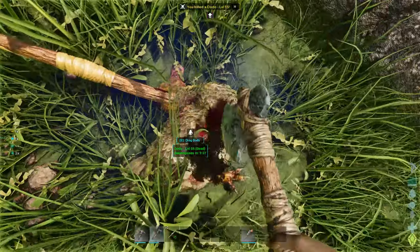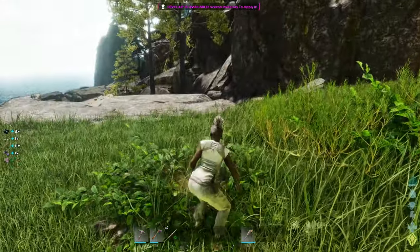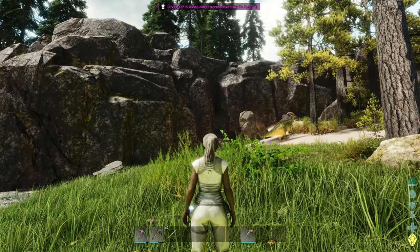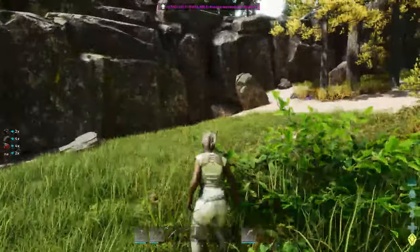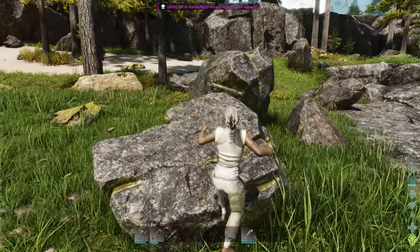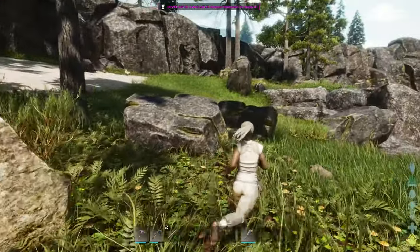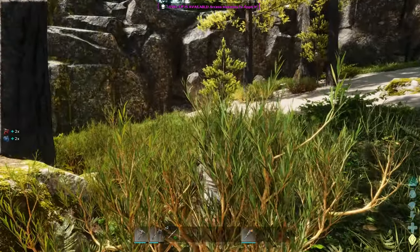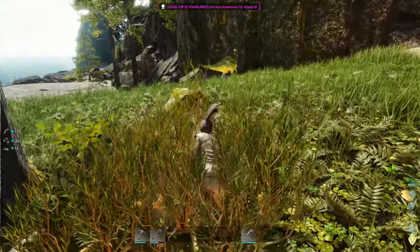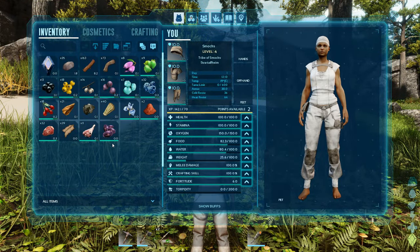That blue blood that comes out of them is really cool. What the hell is that noise? What time is it — oh that's the midday music! I like that. Let's get up here and gather some more resources. There's a little dodo over there I can dispatch, and we've got another skill point.